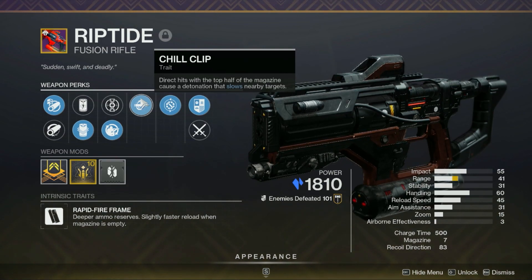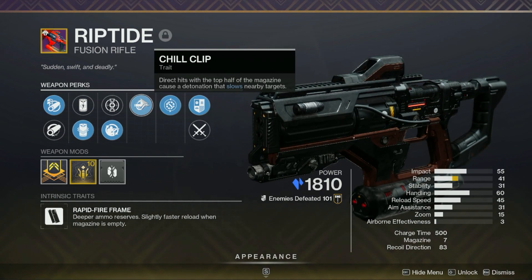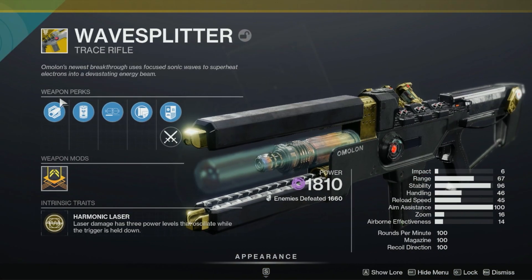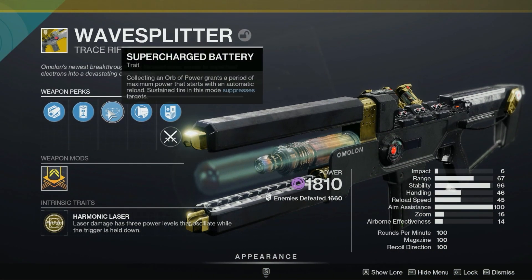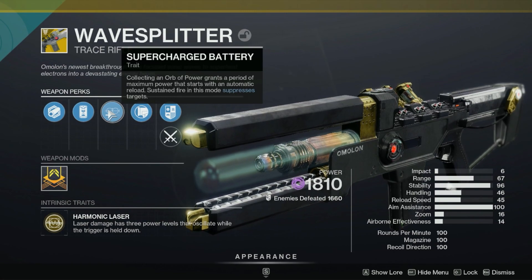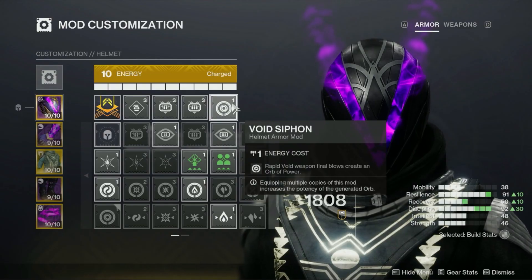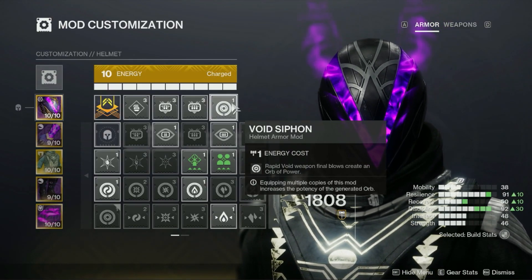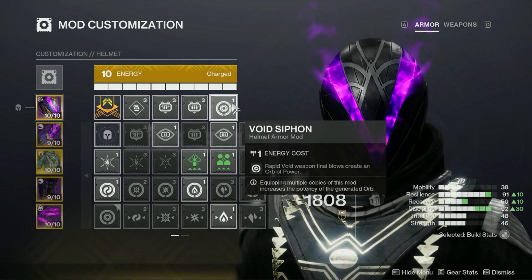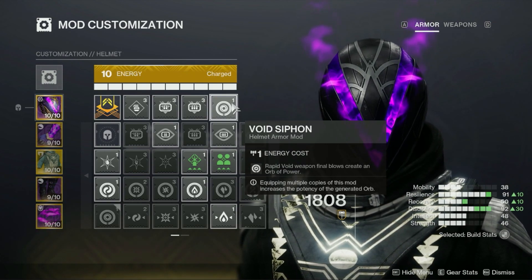Combine that with the fact that it's a stasis weapon — it can actually slow and freeze every single champion. This is basically a utility weapon that allows you to stop barriers from raising their barriers, stop overloads from using their abilities, and stop the unstoppables. In the next slot I use Wave Splitter, an exotic void trace rifle that receives a period of maximum power starting with an automatic reload that can suppress targets when you pick up an orb of power. Combine that with the void siphon mod on your helmet and rapid kills will generate an orb that instantly reloads and overpowers this weapon.